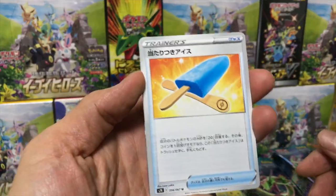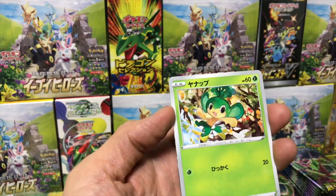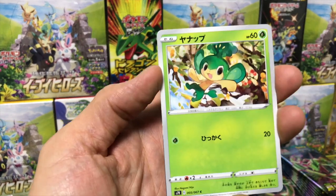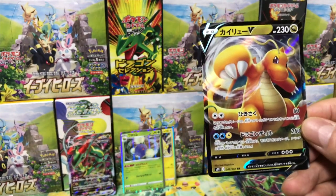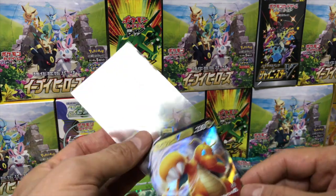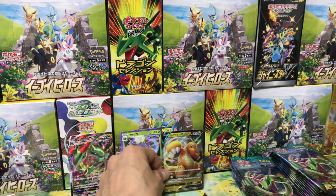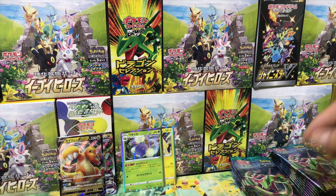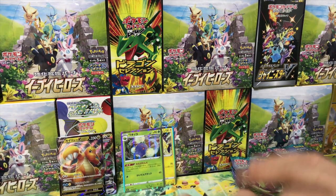I saw something very shiny back there — Chansey puzzle, Pansage, and ooh — a Dragonite! Double rare Dragonite. He's one of my favorite Pokemon; I used to use him all the time in Pokemon GO. He's still very nice, sometimes I use him. He's cool.